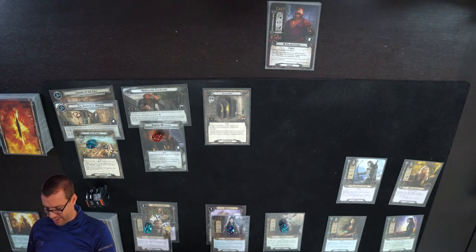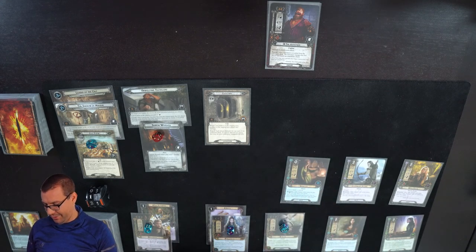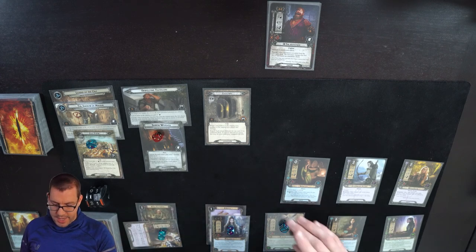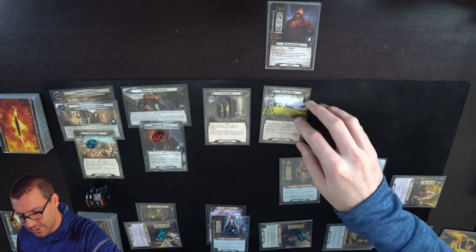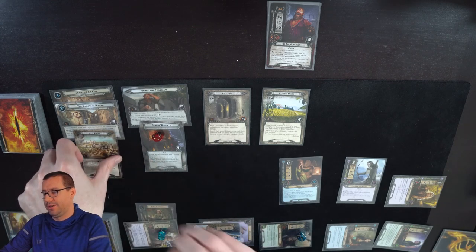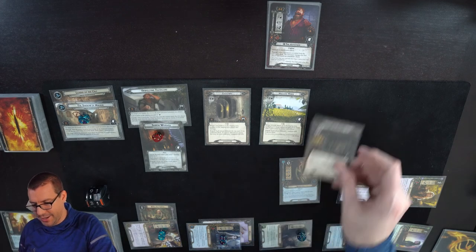Sitting at 25 threat. Take up to 2 on Sauron Worship - does mean we can't hang around forever, but the pace we're going I'm not too worried about that. We might run out of locations, but that is a known problem. I'm going to play Galleon. Five in the staging area right now - eleven willpower up against five means eleven against eight is three progress. I will use Galadriel and Nenya to make it seven progress total. We clear the City Forum. Adding one token to the Shadow of Mordor.